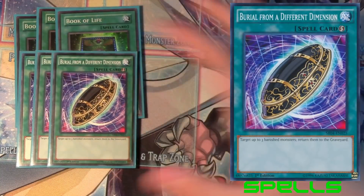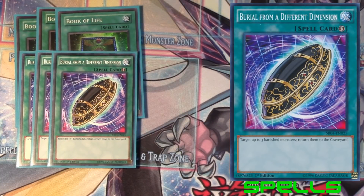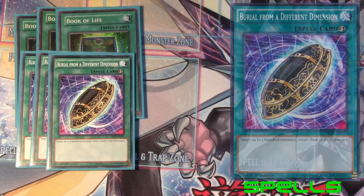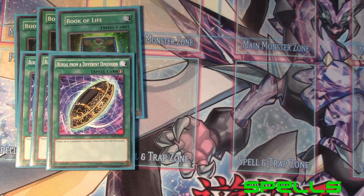We have a pretty crucial card — the three Burial from a Different Dimension. This card is actually nuts and it's not semi-limited anymore. You can run this at three now. Not once per turn — you can target up to three banished monsters and return them to the graveyard. You can see how this gets pretty gross, especially since you use Mezuki and just keep bringing him back. Even if you only have one of these and two Mezukis you're still able to just link off and bring those back.